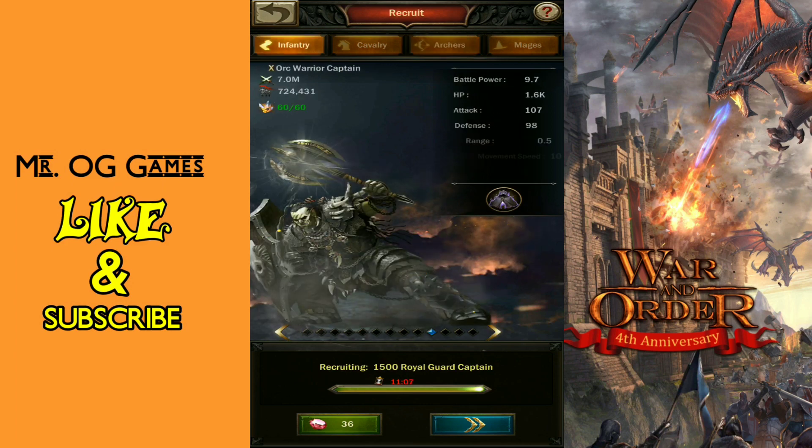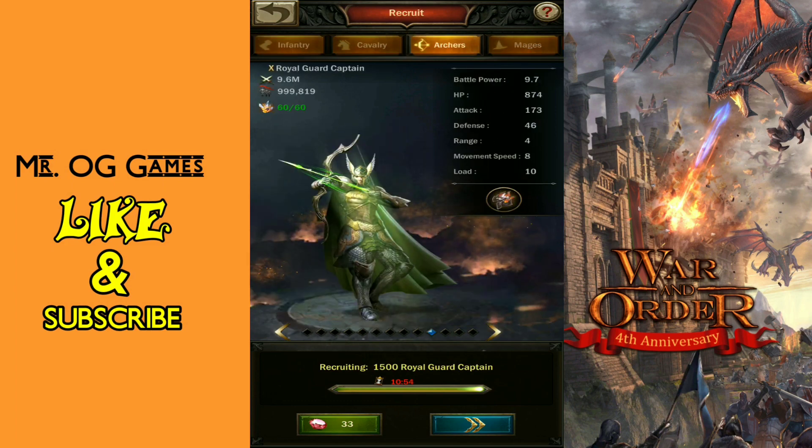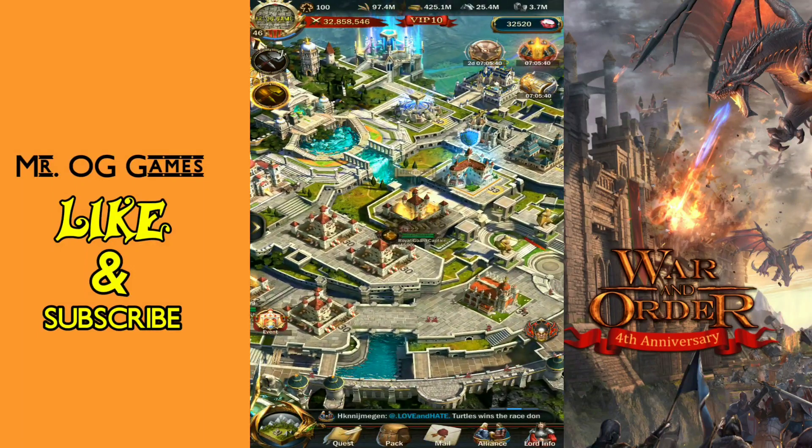My next goal is to continue to push my T-10 infantry. As you can see, I'm about three quarters of the way there. But it comes with its downfalls — it's hard to hide a lot of troops, especially when your march is at all five. Even with expansions at the biggest level you can possibly get, I still can't hide all my troops, and that of course leads you to shield. That's the only downfall I know.